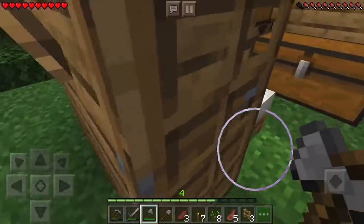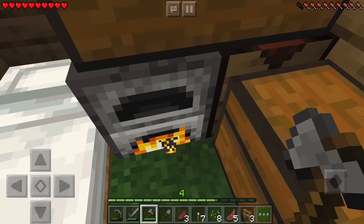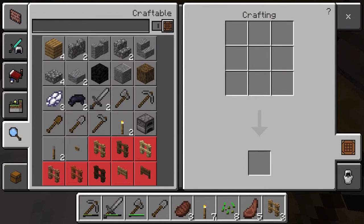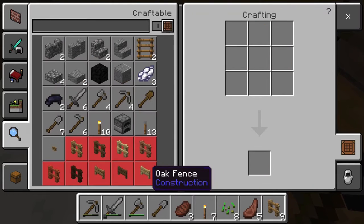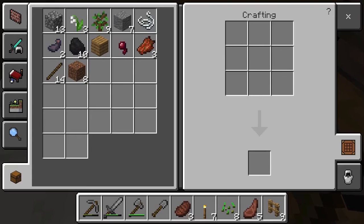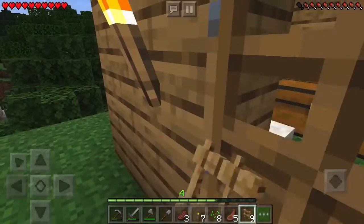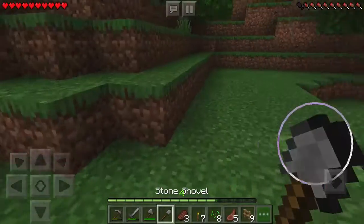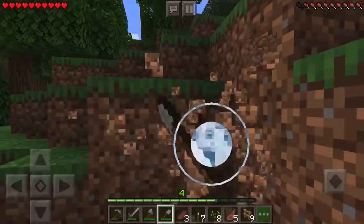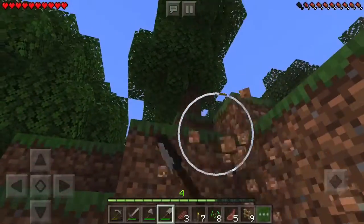Chopping down trees like always — what all Minecrafters have to do. Let's go back to our crafting table. I need to turn the wood into planks, make some sticks, and make the oak fences. I'm not sure exactly how many I'll need. Let's flatten out the area so I can put the farm there — I'm going to remove this hilly portion.